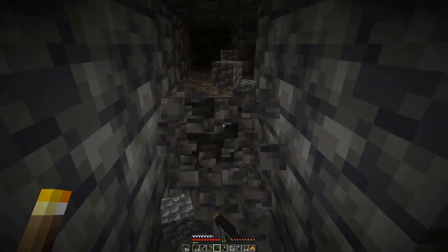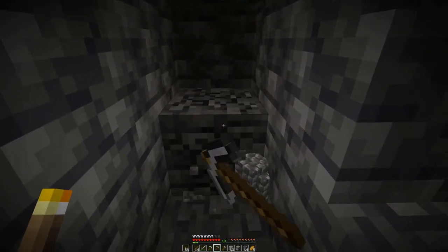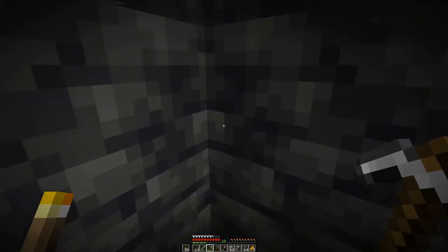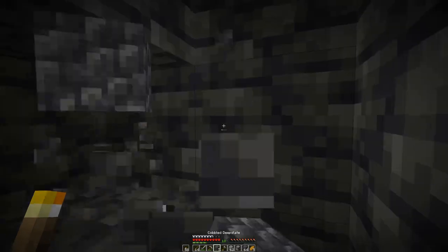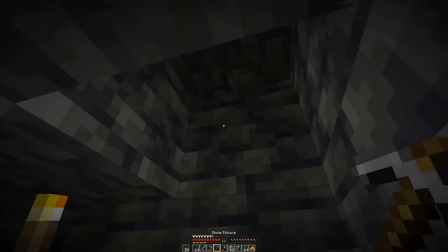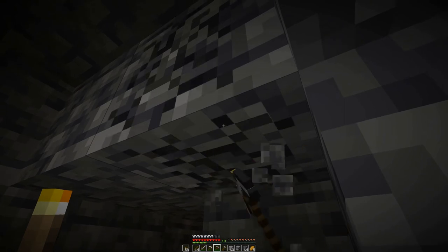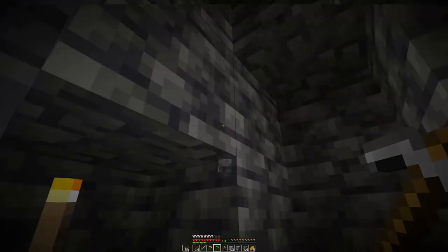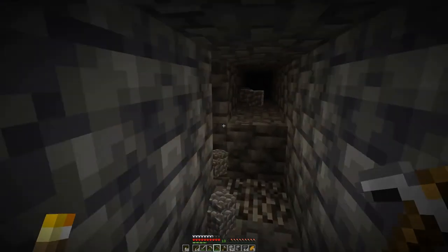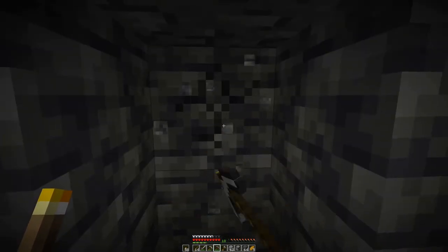At least we have a sense of where the lava is on this side. Let's take a poke hole in this direction and then move away from where we know the lava is — which is not a guarantee we'll avoid lava on the other side, but at least our chances are better of not hitting the same lava lake. More diamond right there at the end — just one, but every diamond counts. Another pick is gone.